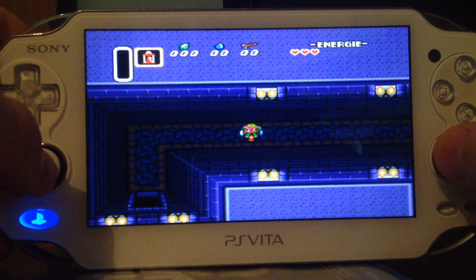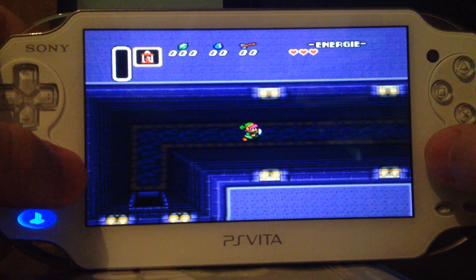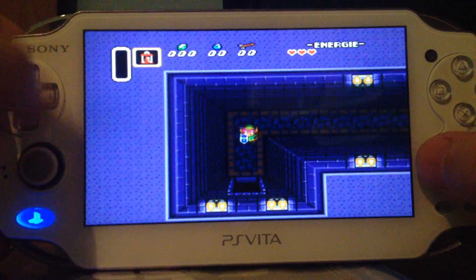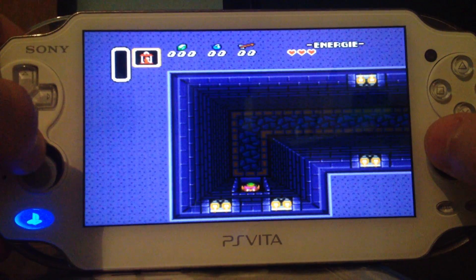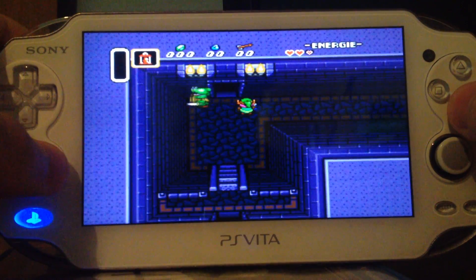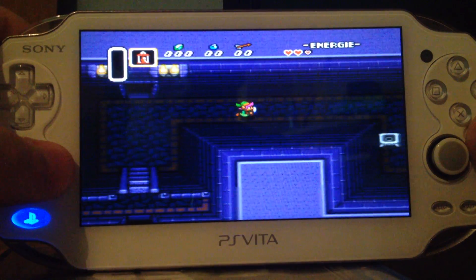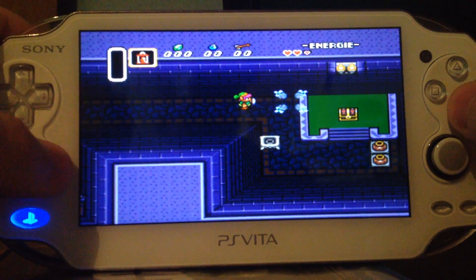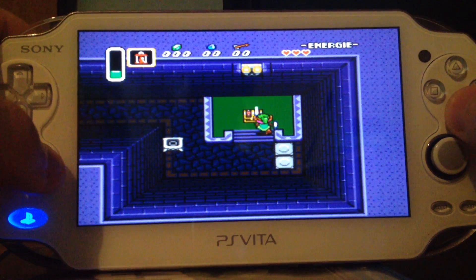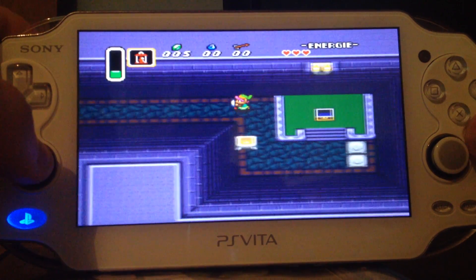Yes, not at the beginning. Also you see, I can use the analog nubs for walking left and right. I've mapped the right run to this, so I can walk with all of these three control panels. So that's pretty nice. And you can see Zelda's running really smooth, no lags, no weird glitches like with the N64 emulator game. The sound is not lagging, so everything is fine.